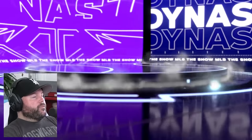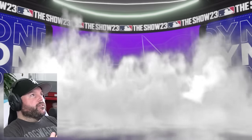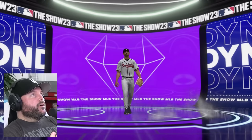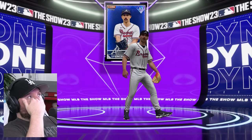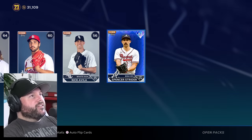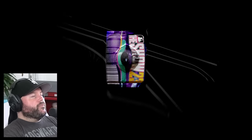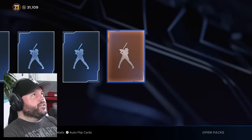Here we go — now it's purple. If it's Zach Wheeler I'm going to lose my mind — four straight Wheelies. No, it's not — it's a nice mustachioed man named Spencer Strider. Pretty cool. He's worth 15,000. Nice. I want a chase pack out of this one — didn't get it. We've had about 25 diamonds now — a huge amount. This has been fun.